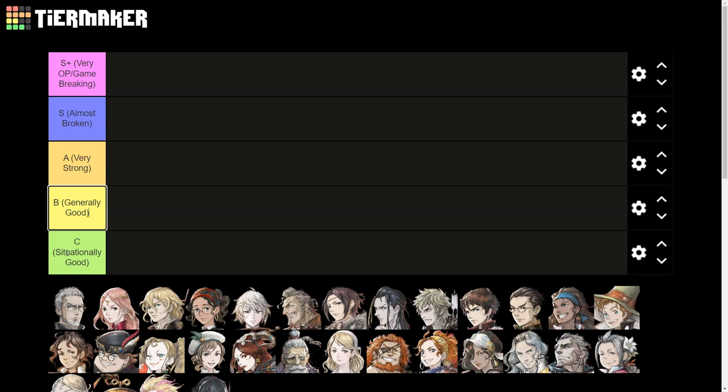To start off, we have S+, which is very OP, game breaking. S is almost broken — extremely good. A is very strong, meaning always able to be used. B is just generally good, the relative strength of the unit. We'll factor things like item spam in — Piccoletta, for example, is really good spamming items; she has six range and deals increased damage when spamming. C is situationally good. The reason I usually rank things B, A, and S for this game is nothing's really bad — if you use something in its most optimal way, it tends to be very good. This game is actually fairly well balanced, so very few things are bad.